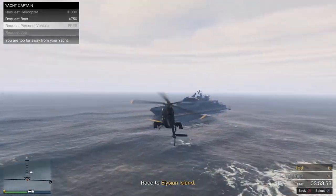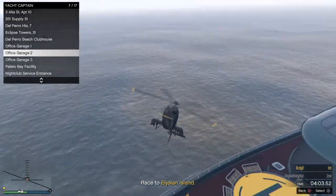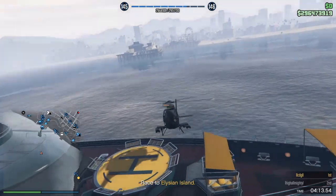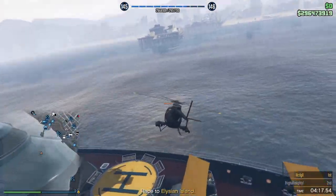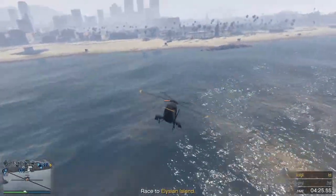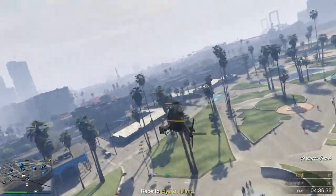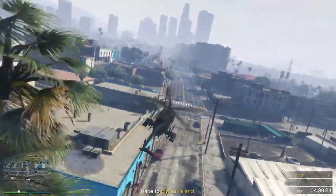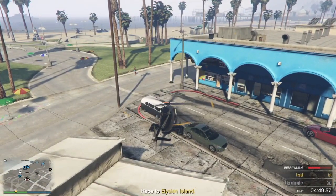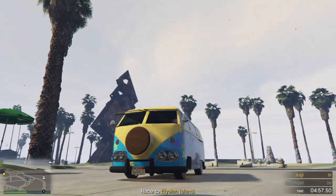Hover over 'Request a Personal Vehicle' until you can access your garage list. Select the car you want to mod. This is a new release vehicle — fly near it and do not crash. Land the helicopter, then hold down the button to respawn. You will respawn inside the car and your car will take all the mods.